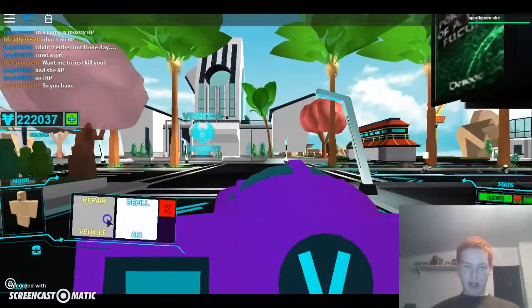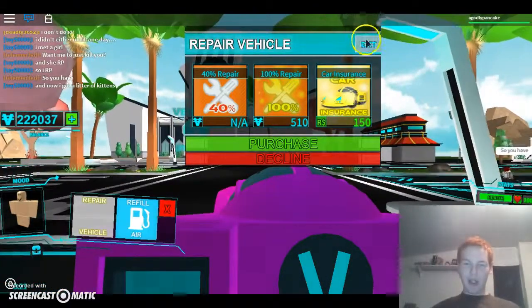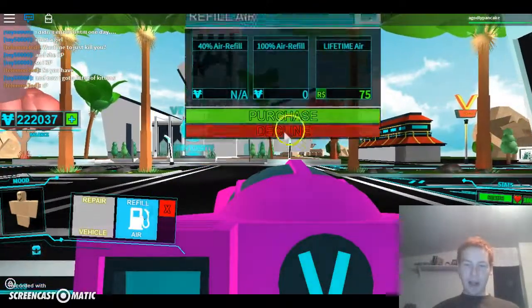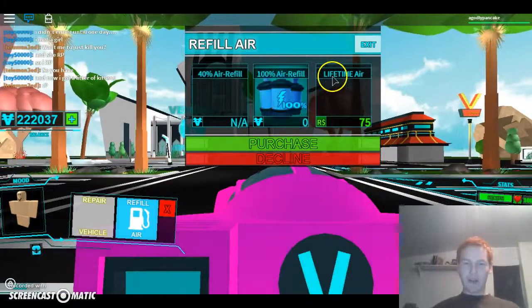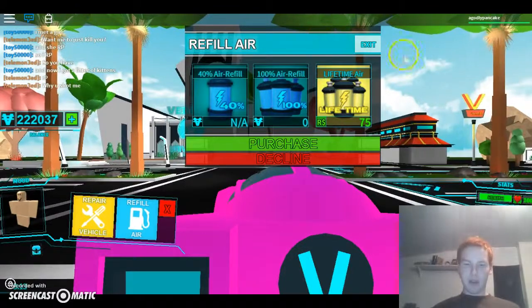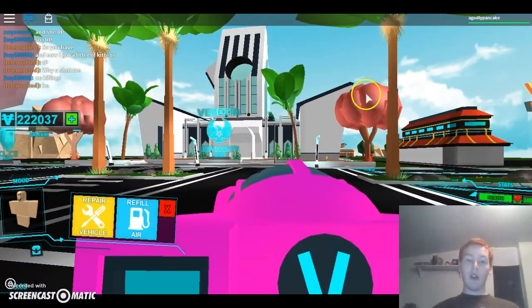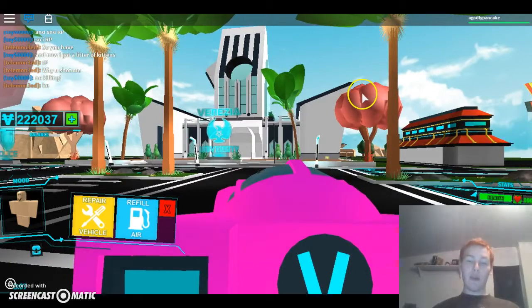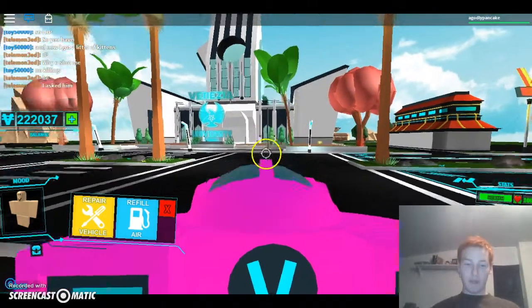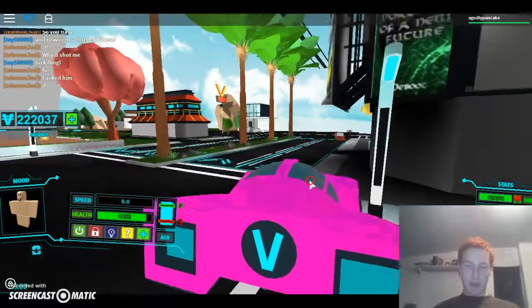If you want to add extras, you can go ahead and buy car insurance for 150 Robux and unlimited fuel — or air as they call it in this game — for 75 Robux. That's a total of about 1,225 Robux for the full package. But let's go ahead and check this thing out — is it worth the money?